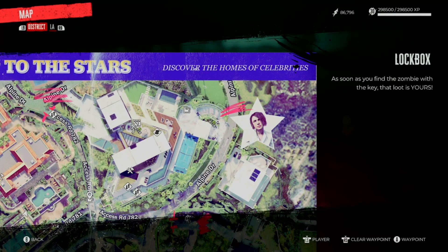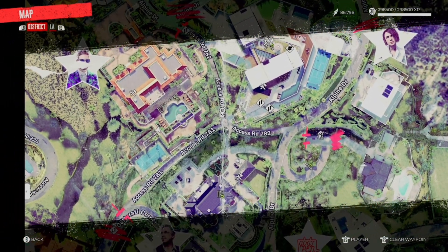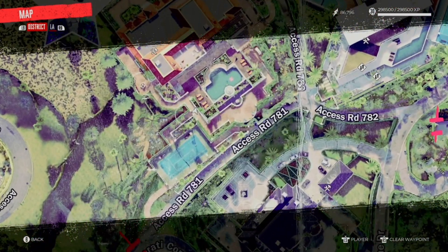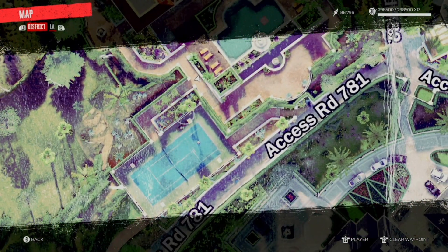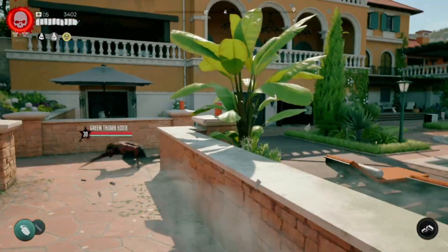Today I'm going to be showing you how to get the landscaper keys. If you're watching this, you probably already know the landscaper keys is needed to open this lockbox. But to get the key, you have to come all the way over here. This is right past the tennis court, and we have this dude right here.